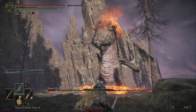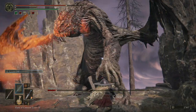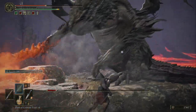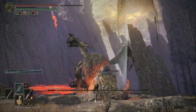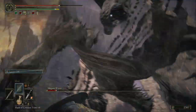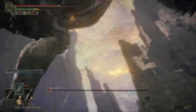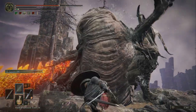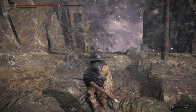Here he comes, he's angry. Watch out, take a potion. Run away, then go and charge and attack his stomach. He's almost dead — hit him, hit him, hit him! Come on, you can do it! Yes, he just died! Great enemy down.